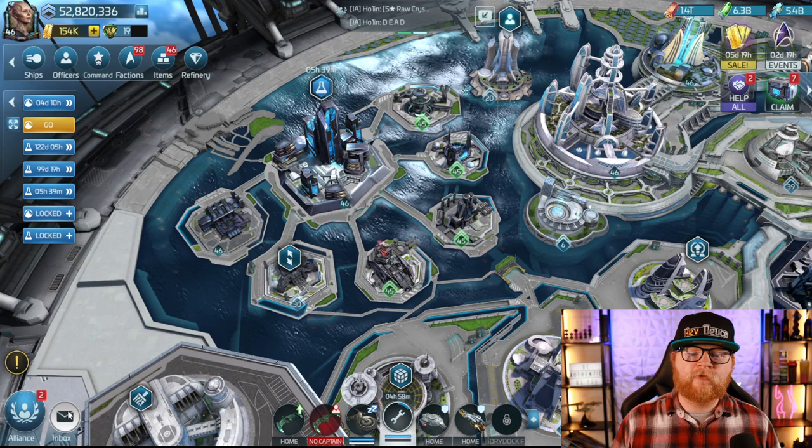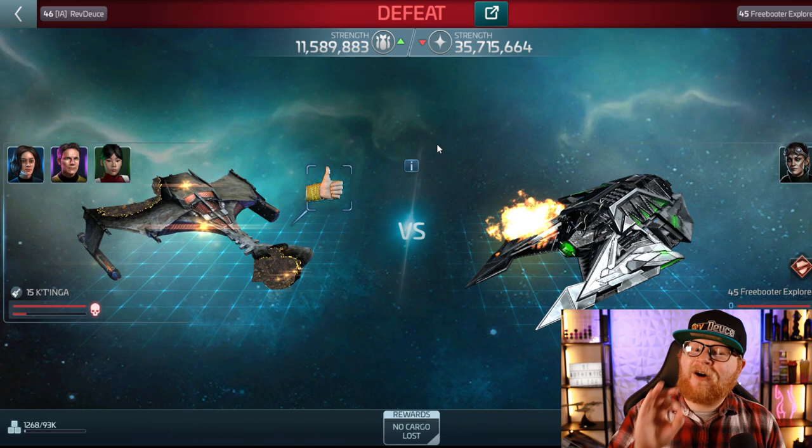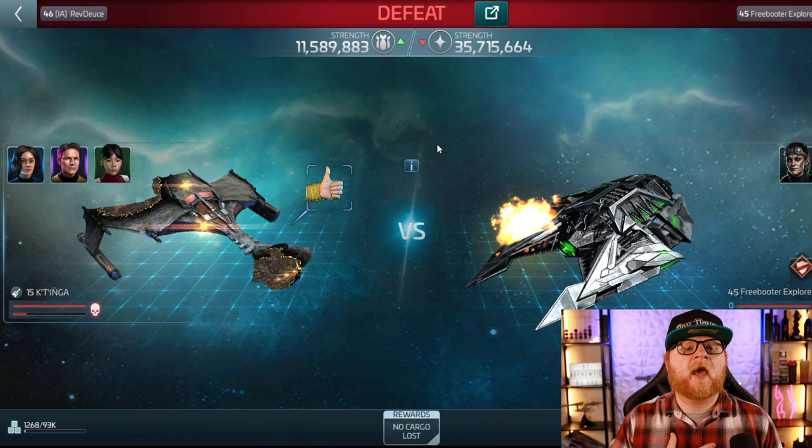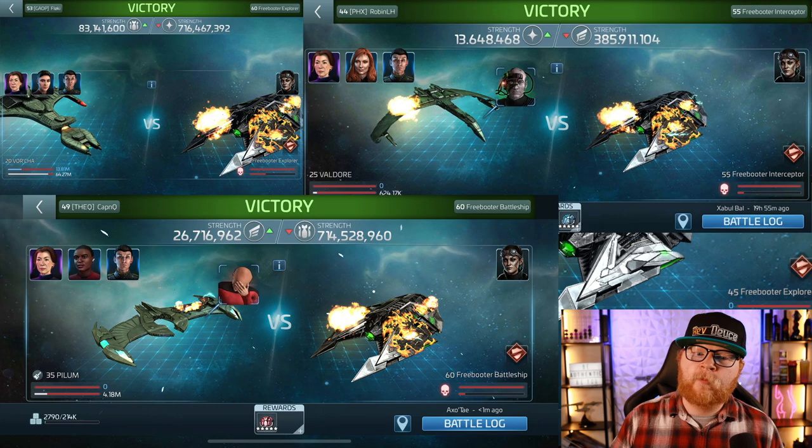Let's talk about the freebooter hostiles and how you should crew them, because a lot of you are going to try the standard Pike, Moreau, Chin — but they've actually designed these hostiles so that crew does not work very well. You can do it, but you're not going to notice a lot of success. I've already had players come to me and say 'Rev, this is getting me absolutely wrecked.' Let me show you the meta — the most effective tactic available.